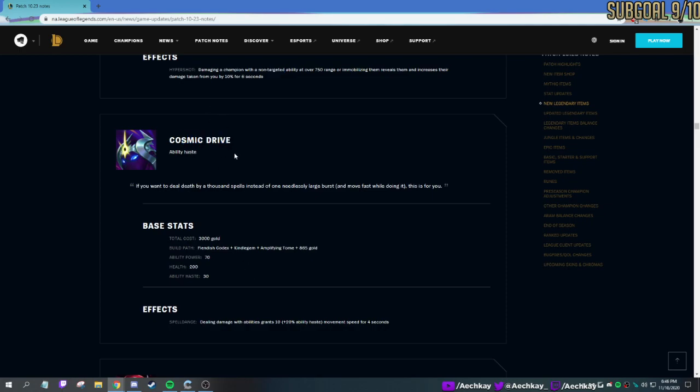Cosmic Drive — this was something people were screwing around with a lot. People were stacking it — you'd get six of these, but basically it just gives you a bunch of movement speed. Dealing damage with abilities gives you movement speed. I didn't have time to try out Cosmic Drive before they fixed the six-stack exploit — Minish Cap did a video on that, so maybe check that out.